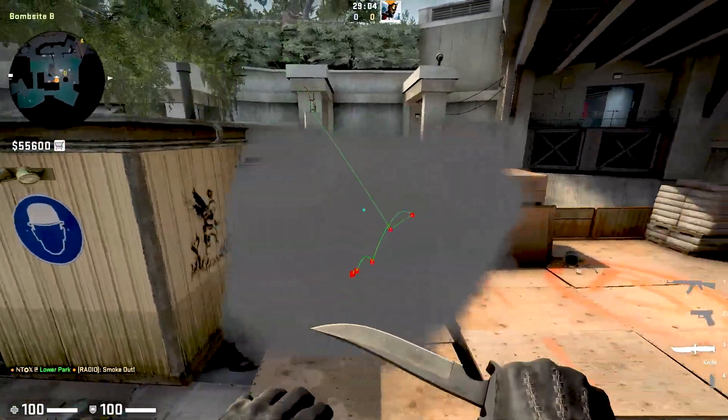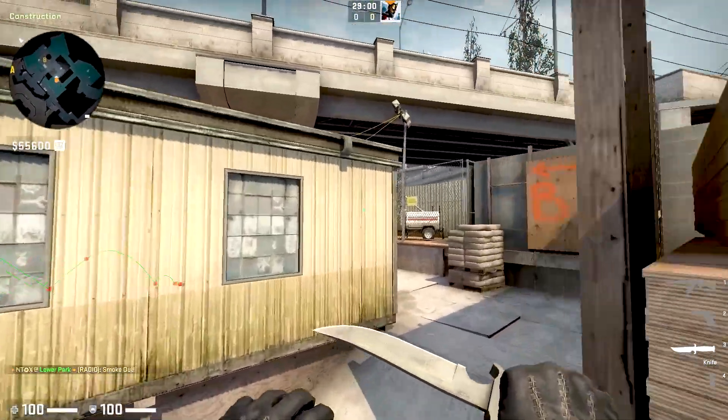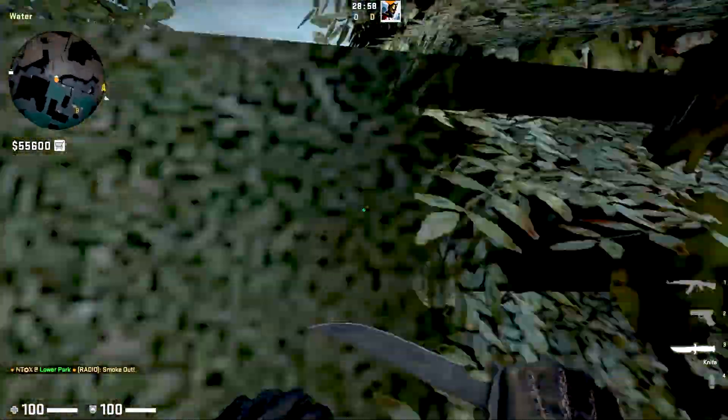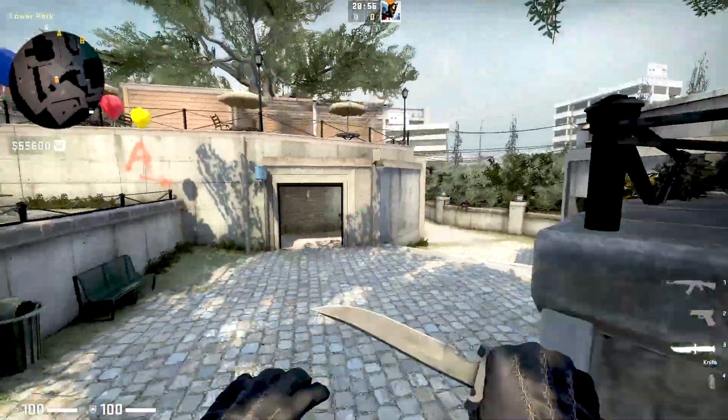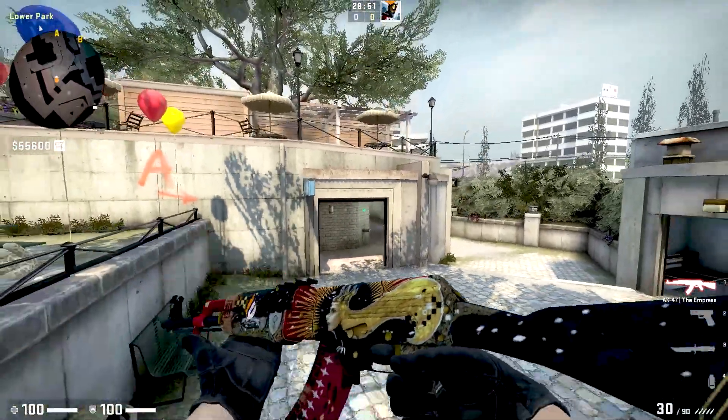This will smoke bridge without any gap. You can use this smoke to support your B site play, or you can use it to fake a B execute and push A. And it's easy.